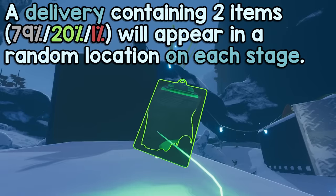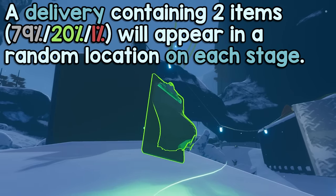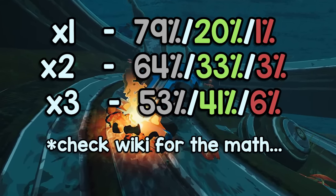Number 10, Shipping Request Form. This item spawns a dropship each stage containing two items to pick from, usually containing a random item and a visible item, similar to a multi-shop. Stacking this item does not spawn additional shipments, but it does affect the rarity of the items.